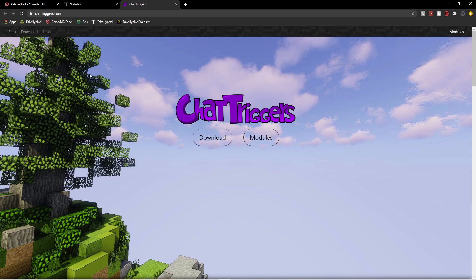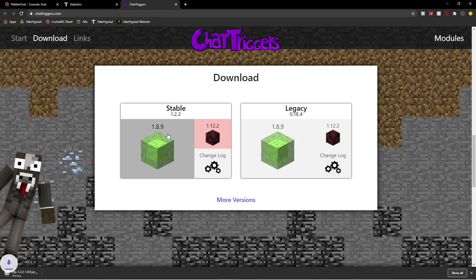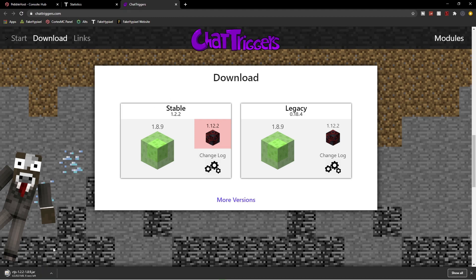Another website we're going to want to go to is chatsugers.com — it'll be down below in the description. Once you're on this page, click on Download. Then go to stable at 1.8.9 and click on it. On the bottom left it'll be a .jar file. It'll finish downloading depending on your internet connection.